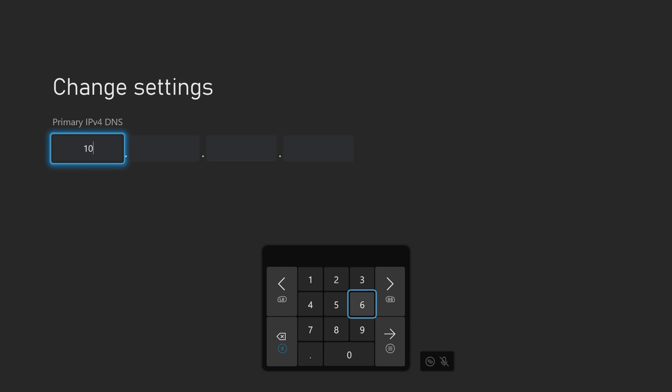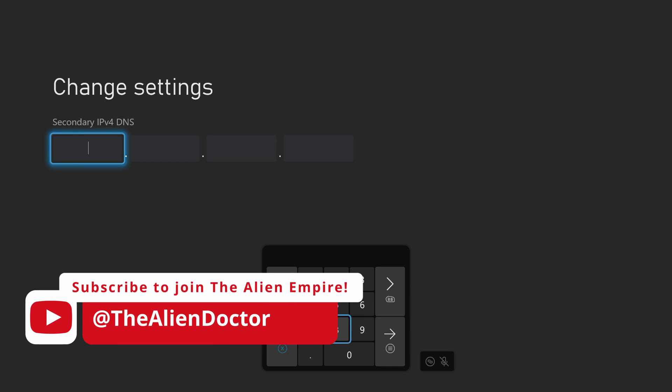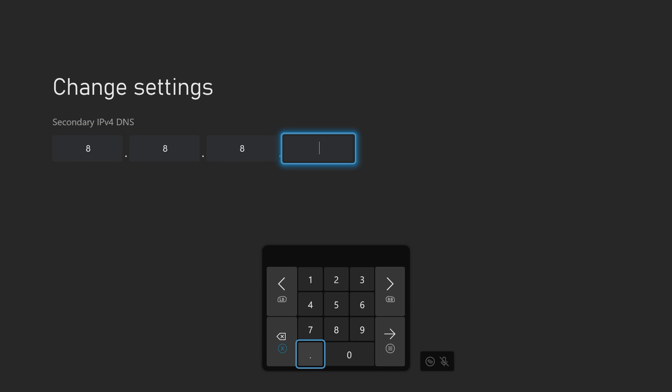We need to select the Manual option and type in some numbers. I'll put the exact number in the description, and if this one isn't working for you, I'll leave a link where you can get some alternative DNS IPs as well. That's the primary DNS box — press OK, and that takes us to the secondary DNS box, where we can put in any DNS. I'm just going to use Google's DNS, which is 8.8.8.